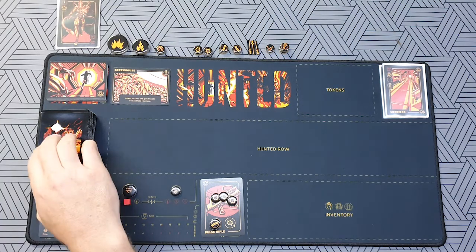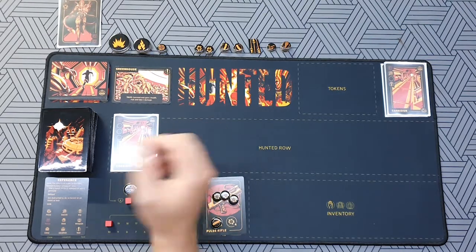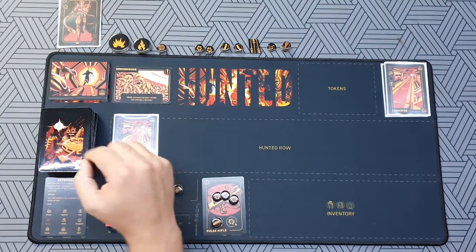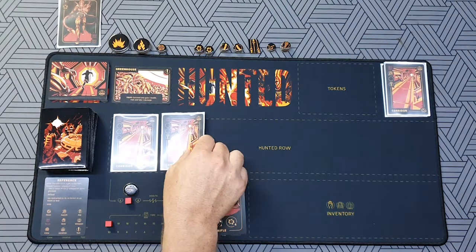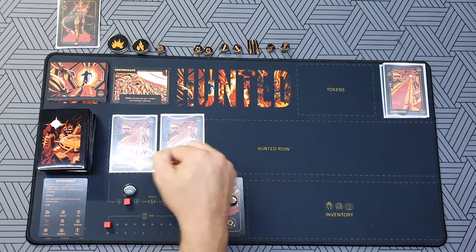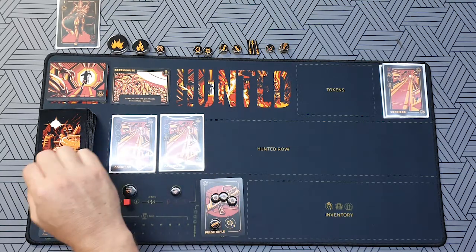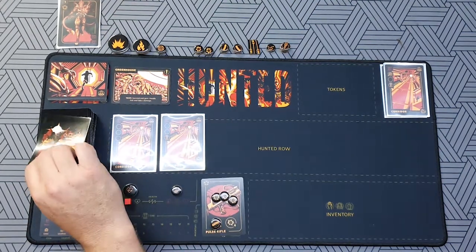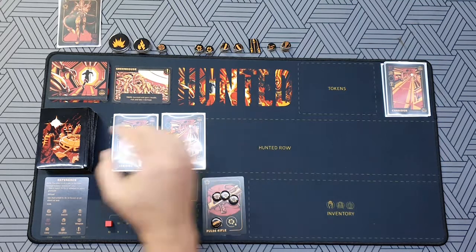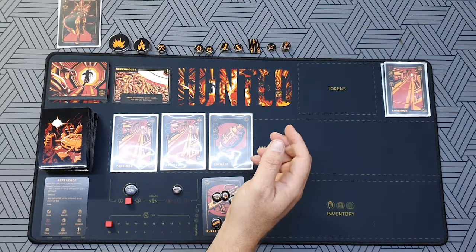I'll draw a card again — that gives me a Corridor. Not much I can do with that, but it makes noise; it doesn't give me any assets to buy other cards with, though it needs a shoe to purchase. Next card is another Corridor, which again makes noise but gives me a key. There's a concern now because we have two noise icons, which means if an alien comes out we would have to fight it.